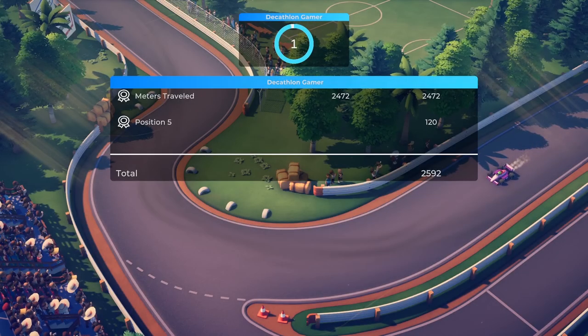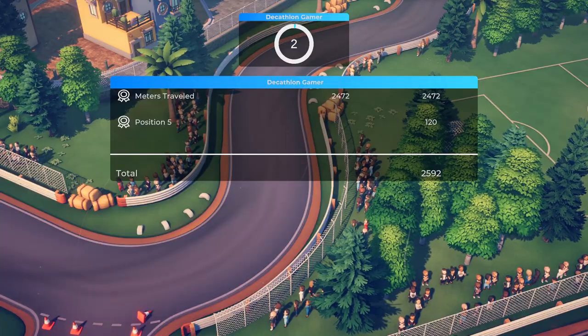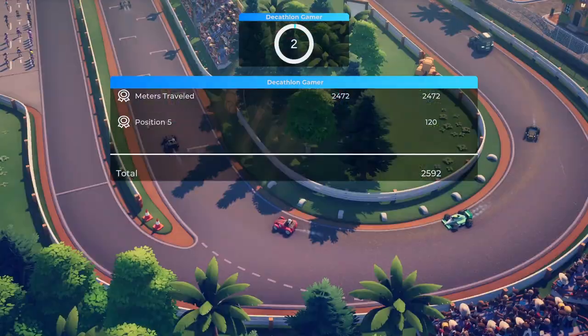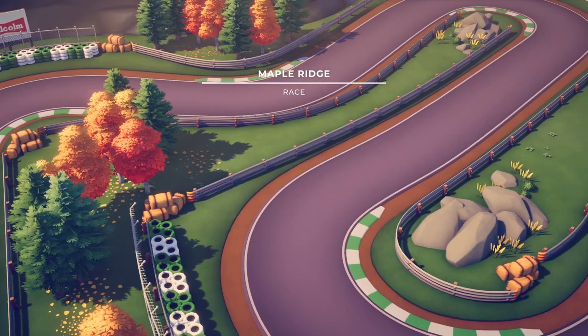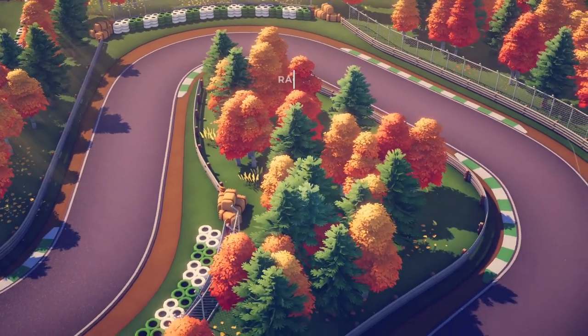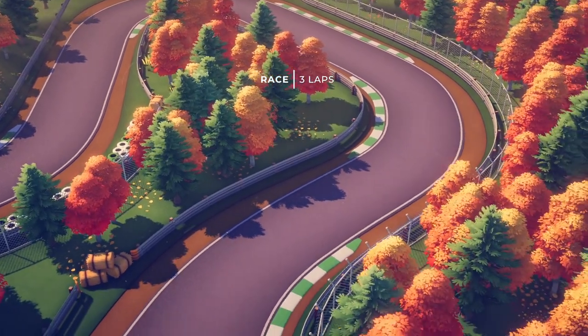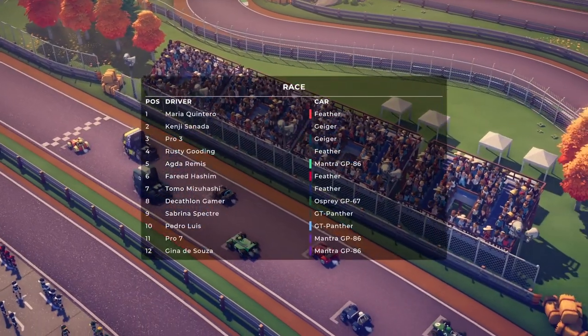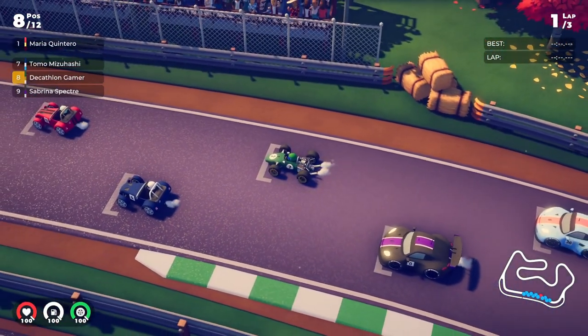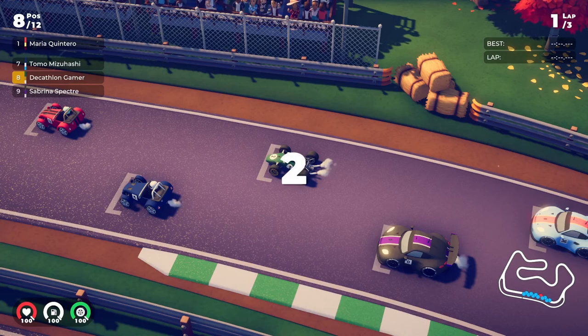The two in front of me have swapped places, which gives me a slight chance to maybe catch one of them — but not likely, as we hit level two here after my experience trying this out when it just came out just yesterday. Maple Ridge — this is race number three of four. Again, three laps for each one. Each one is set to the same quantity of laps, at least currently. You can't set each one individually to a different amount.